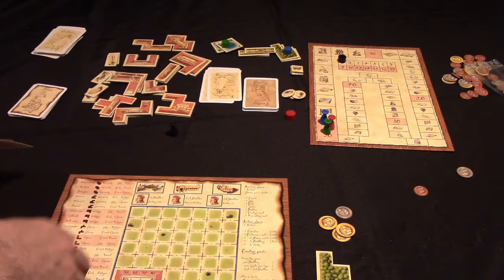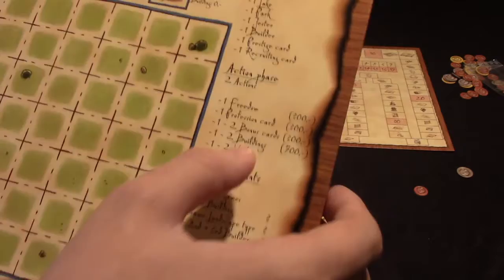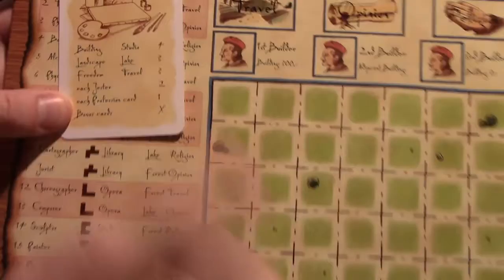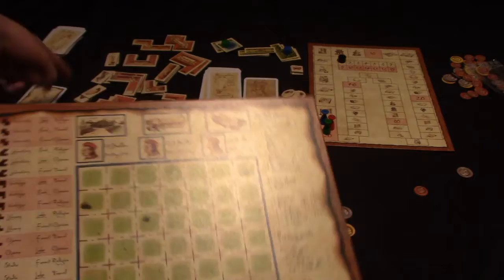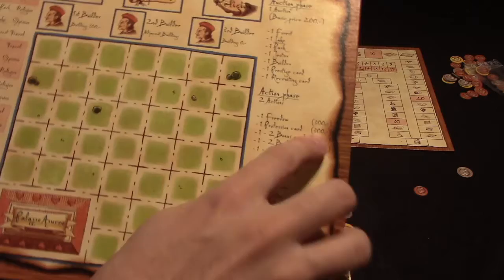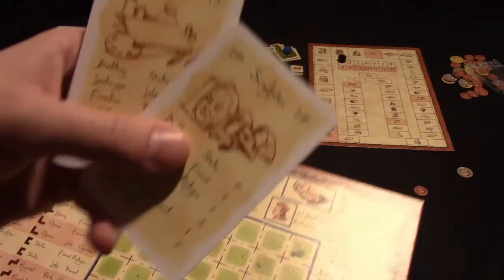The auction round continues until each player has bought one item, then the action phase begins. You get two actions taken one at a time in turn order. The first action you can take is buying freedoms - various features that professions want. For example, this painter wants the freedom to travel, which adds three work value. Freedoms are supply-limited with one fewer available than the number of players, and you can buy one for $300. The second action is buying an additional profession card - draw five and add one to your hand.